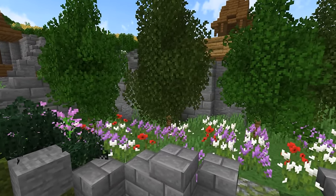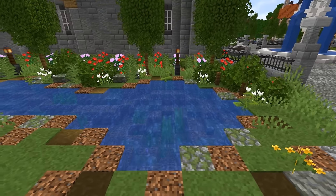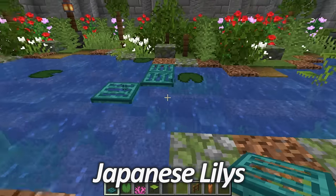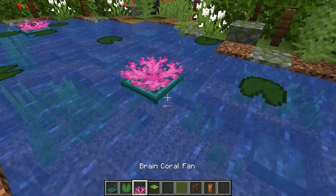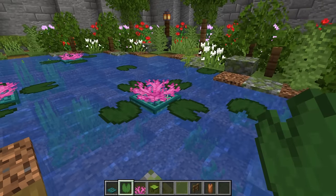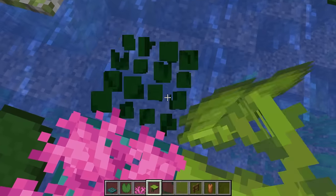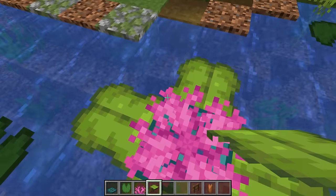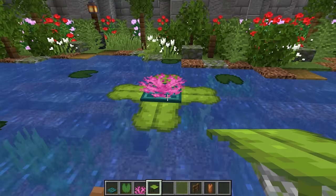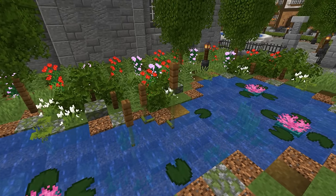Ponds are another great feature for any garden but they often get left looking plain and boring, so why not spice them up by adding some Japanese lilies? By placing down warped trapdoors with some brain coral fans on top, and then surrounding them with either lily pads or drip leaf, we get a very convincing-looking Japanese lily. You can even switch the brain coral fan out for some amethyst buds, which also gives a very nice effect, but personally my favorite is the brain coral fans for that pink tone.